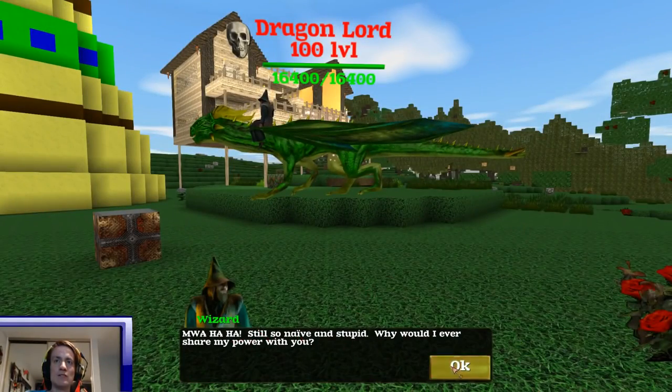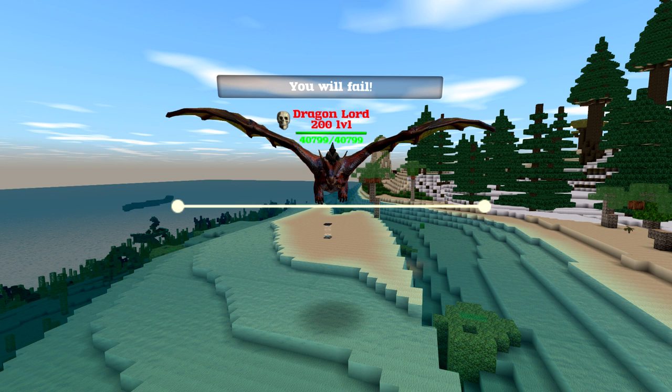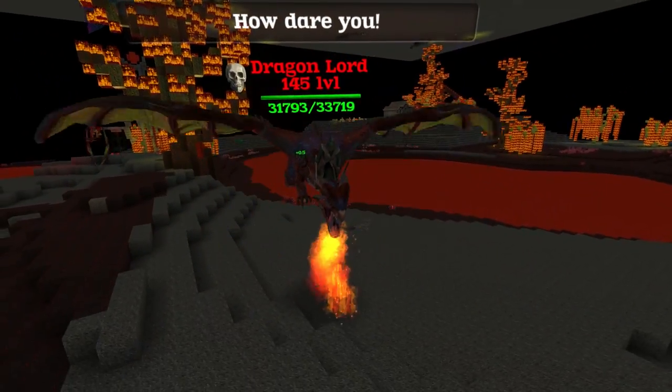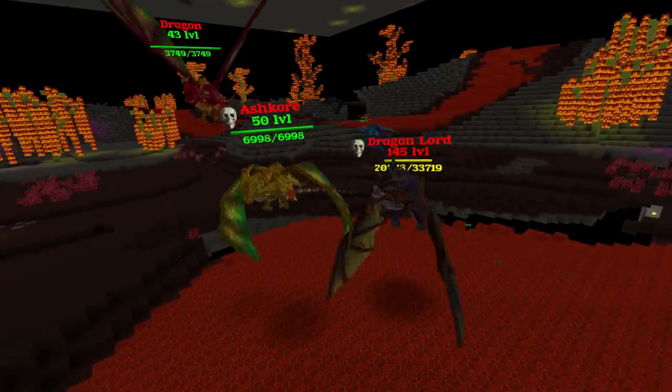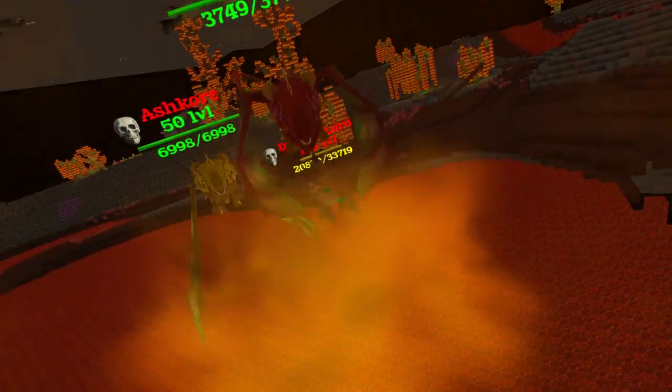Before we fight him, let's look at the scale of this thing. On closer inspection and careful analysis, I have come up with the conclusion that this beast is very long and very wide as well. Now let's look at its attacks. The Dragonlord has the ability to breathe fire, which is totally not an attack you've seen before.